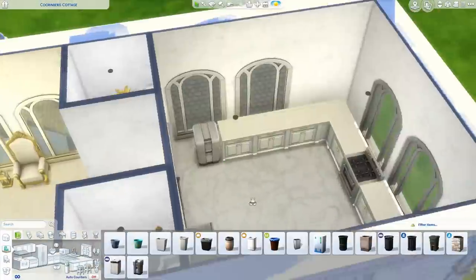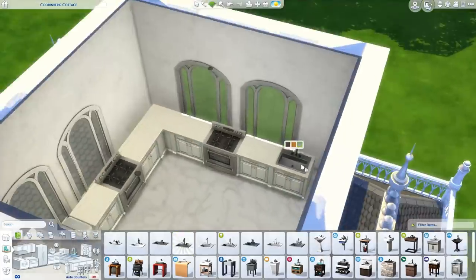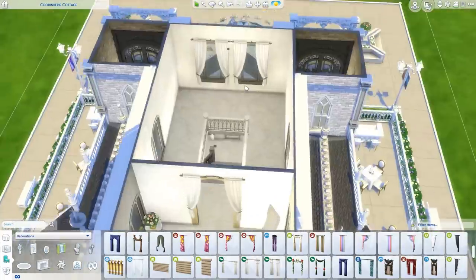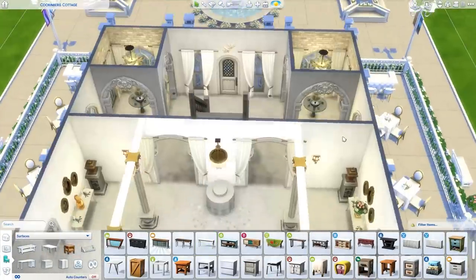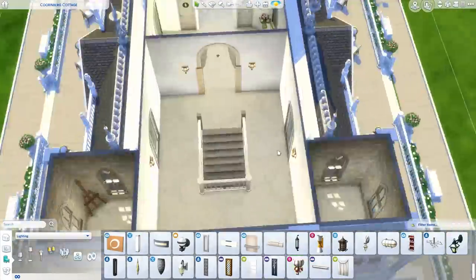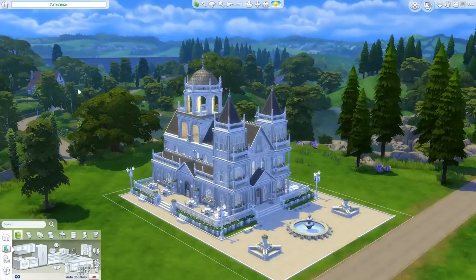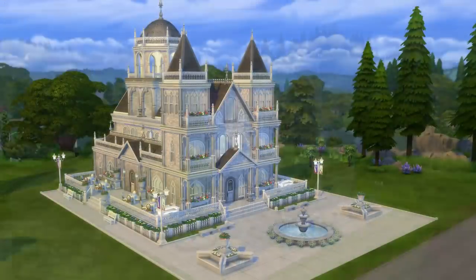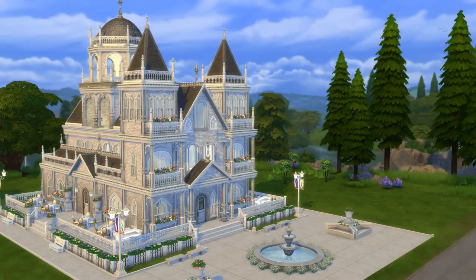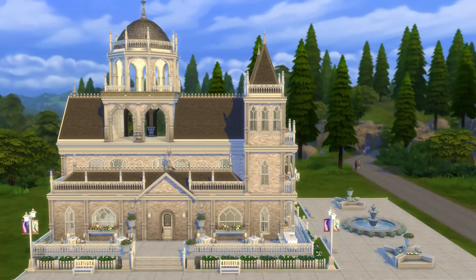In Create-a-Sim you don't need to use the middle mouse button much, so it's not as hard. I do want to do more builds — I know I haven't done a lot in the last few months — and this was so much fun. If you have other community lot ideas or something you want me to recreate in the Sims, definitely let me know in the comments because I'd love to do more builds like this.